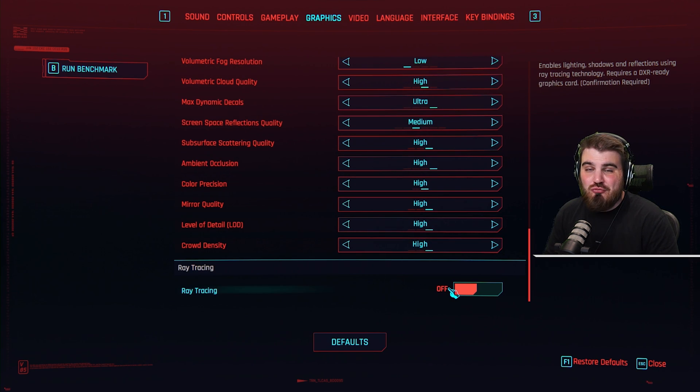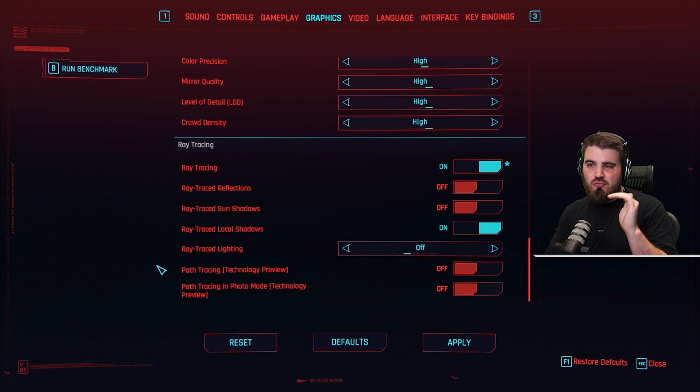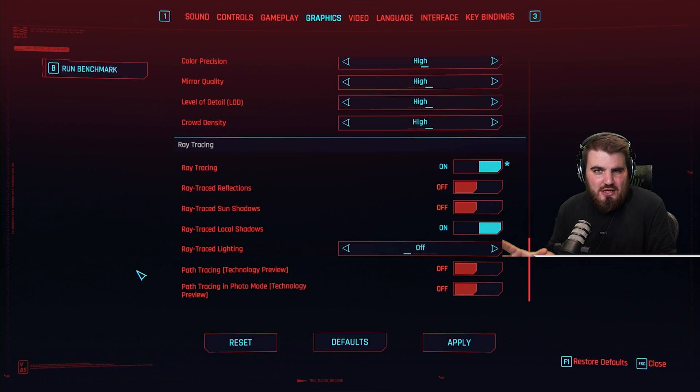The last option we've got is ray tracing, which a lot of people will look at and instantly say "nope" because it's going to kill their FPS. And it can — but luckily they've given us a load of individual ray traced options that we can turn on and off, which is awesome.